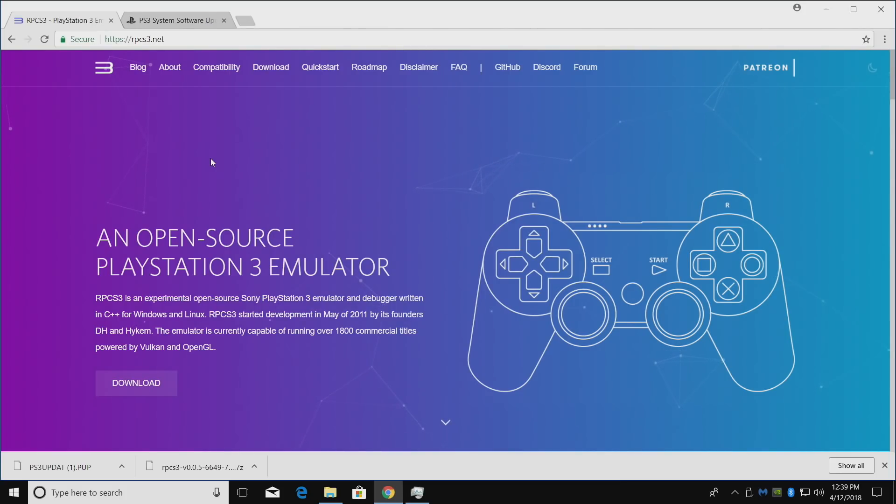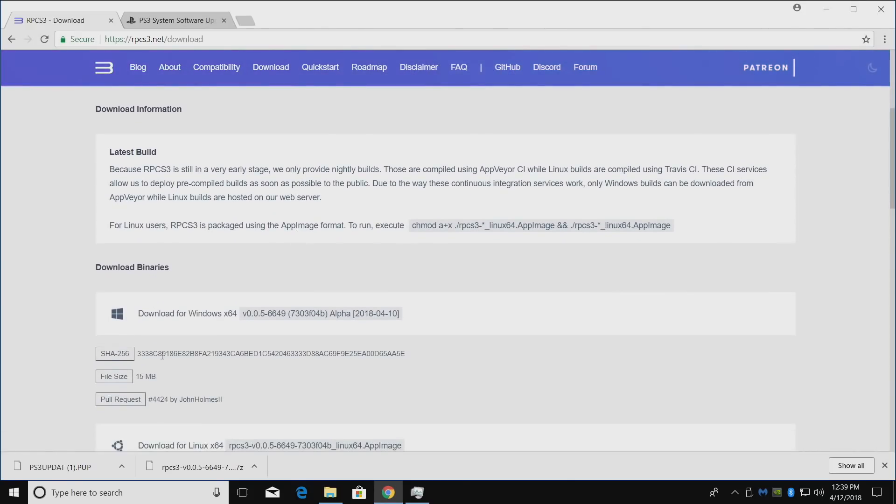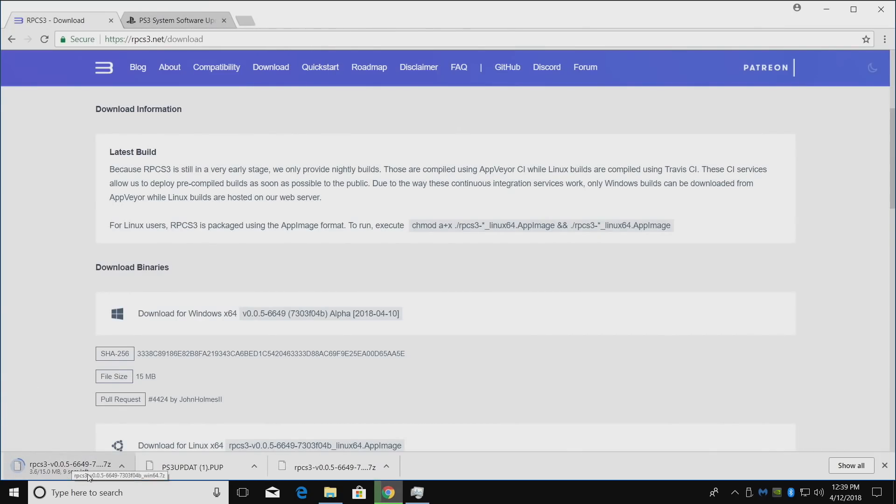This is a real PS3 emulator — RPCS3. We're going to go ahead and get it started. I'm running Windows 10 Pro 64-bit edition. We're going to go to download and get the latest build. As of making this video, it's version 0.0.5-6649. Just go ahead and download it — shouldn't take too long, it's 15 megs.